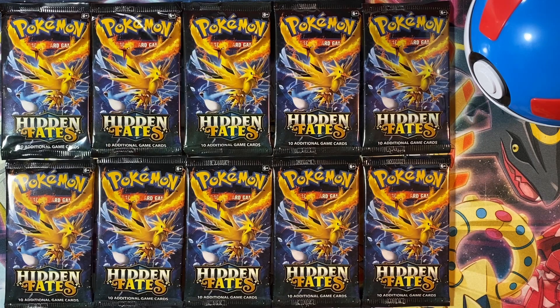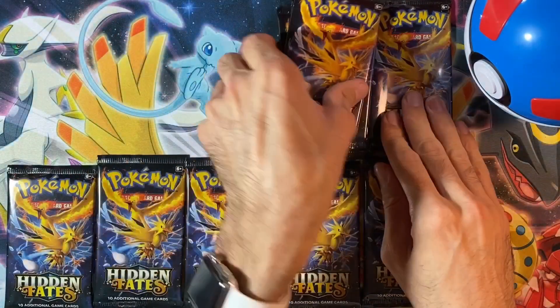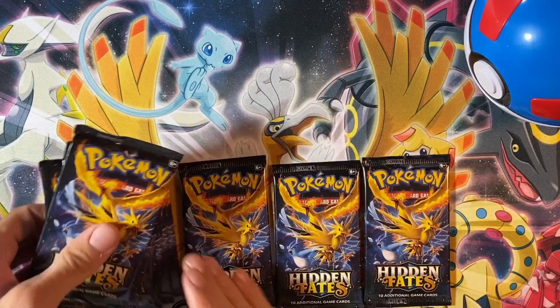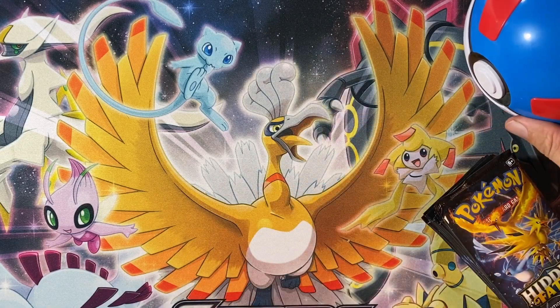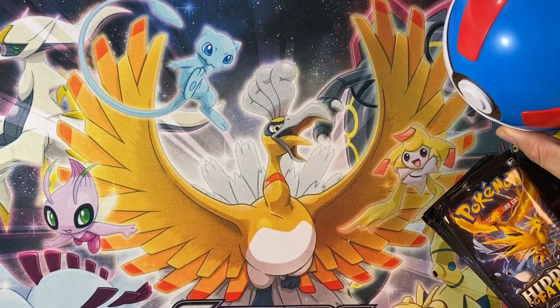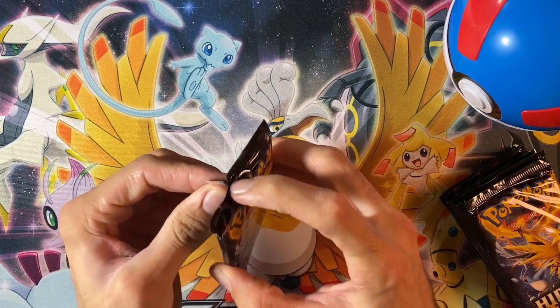What is up everyone! Today we're moving back to seeing what pack arts get the best pulls. Here we have 10 Kanto Birds Hidden Fate packs, so let's crack these open and see what the pulls look like. If you haven't seen the 10 Charizard pack arts, you should really check that video out — it had a ton of bangers. Let's get these all lined up and stacked so we can start cracking them open.